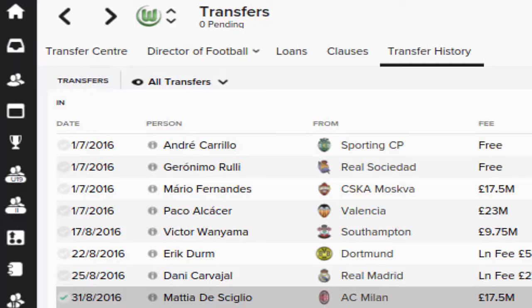On the left, André Carrillo on a loan — a three in general, a really honest three. Then we've got Mario Fernandez from CSKA Moscow, signed for 17.5 million. He's going to be the starting right back for our Wolfsburg side — very solid, very technical, got the pace, the fitness, the strength, and the tackling. He is a solid Brazilian right back who's definitely going to be a star.